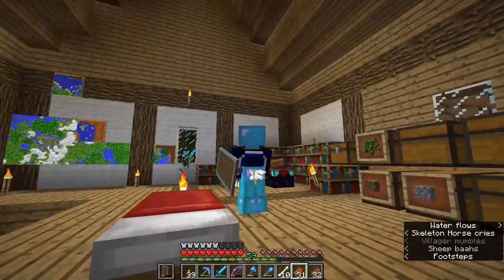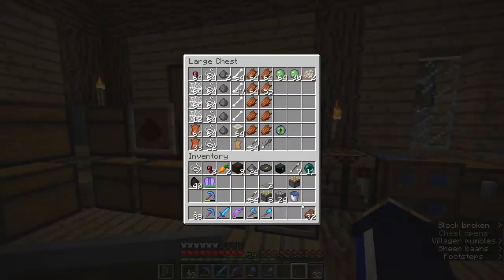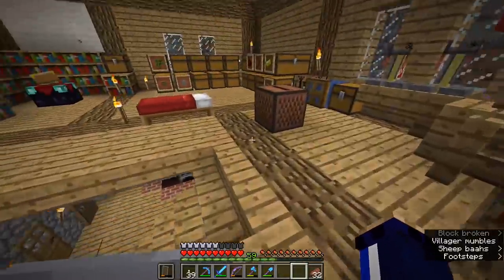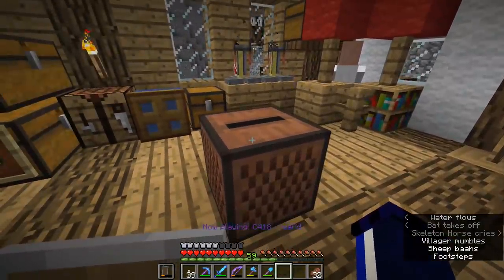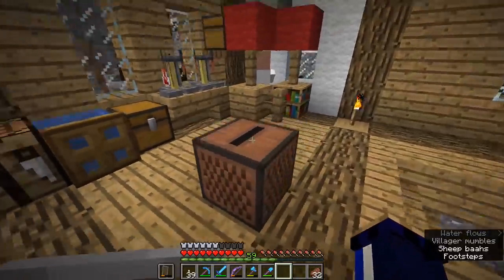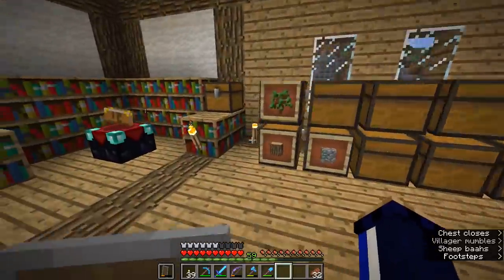I've taken a couple of arrows to some fairly unfortunate places, which is exactly the kind of thing we want to avoid when making a farm for music discs. Luckily there are some pretty cool ways to do that using pistons. We're going to set up a very simple record farm during the next day, and hopefully by the time it's night we'll have built it and be able to harvest some more music discs. Let's have a listen to the Ward disc. You can listen to the full tracks online — the whole Minecraft soundtrack is available for download from C418's Bandcamp page, so give that man your money.